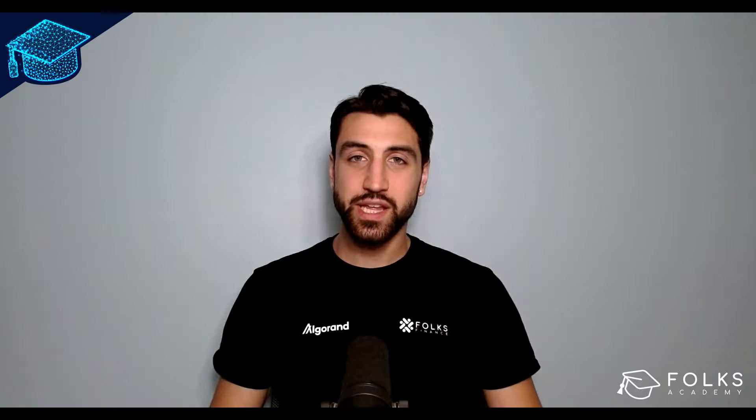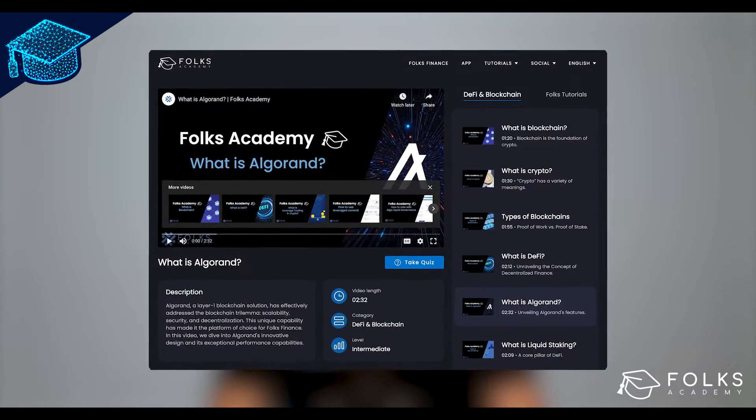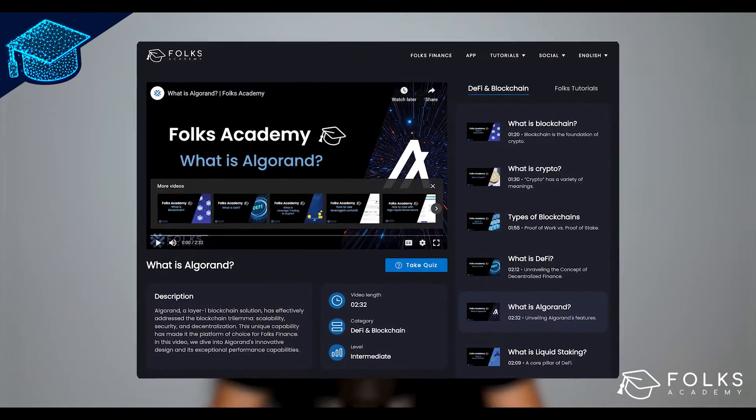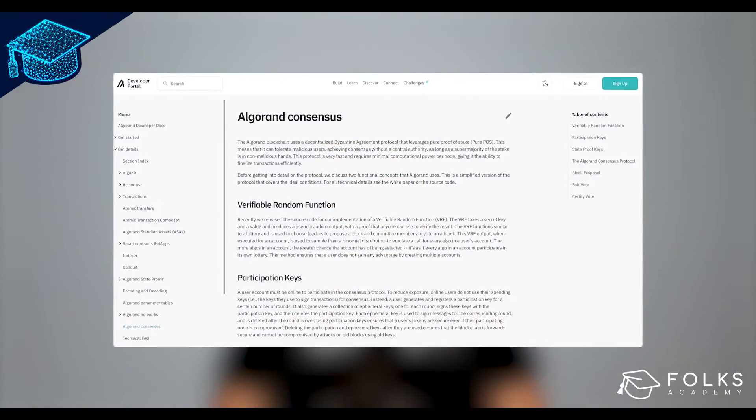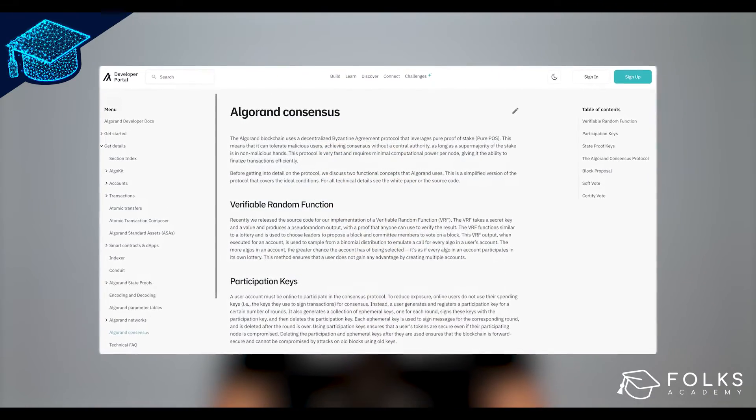Algorand's Consensus mechanism is what keeps the chain reliably creating and approving blocks. For more specific details, check out 'What is Algorand?', another video available on Folk's Academy. You can also find information about Consensus on the Algorand Developer Portal. The link will be in the description of this video.